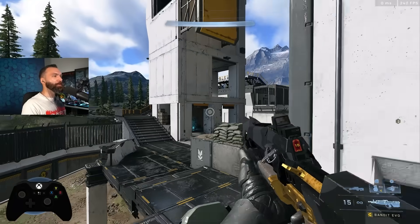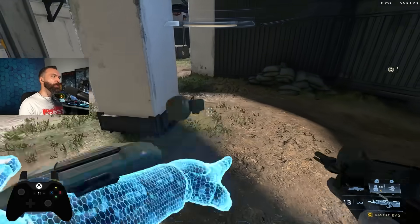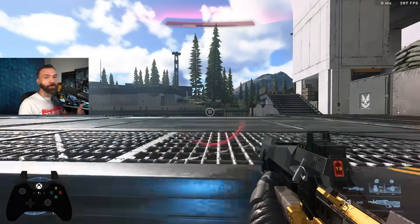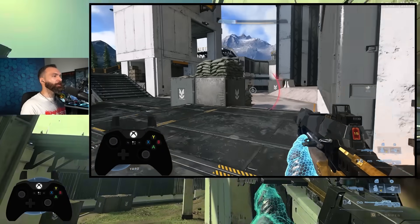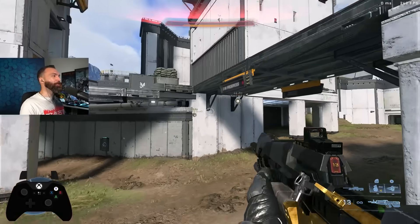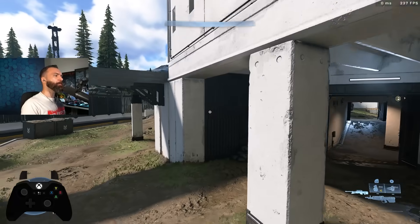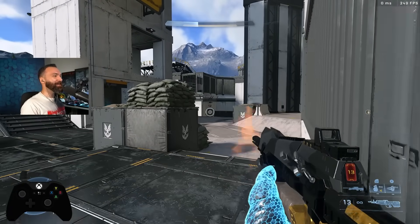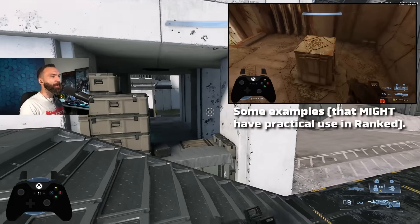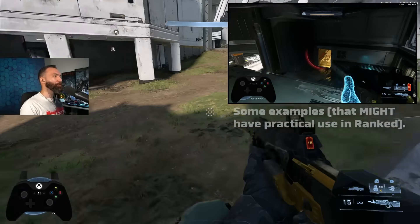That doesn't mean the technique isn't practical — it's just about finding the right scenario. I think this spot could be used in a competitive environment. It's non-committal and sneaky. For example, if a teammate in nest crosses C plat and knocks an enemy to no shields, calls it out — you're down here, you throw one of these, bam, you're in the action. Ideally you skip the clamber and clean that guy up. It's all about the element of surprise, playing off the opening your teammate created. It's a non-committal position — you can come back, do the tower jump, whatever. There's practical potential here, it's just hard to find locations where it's that good.